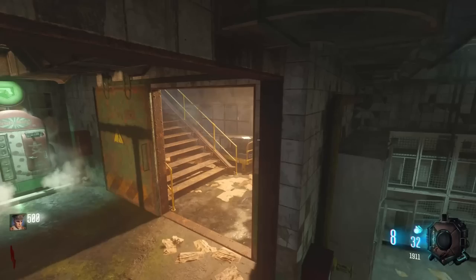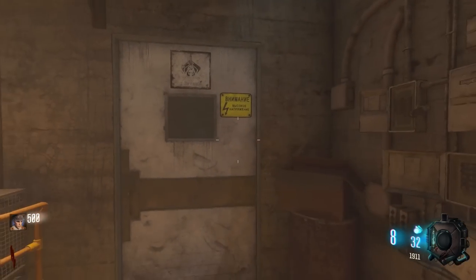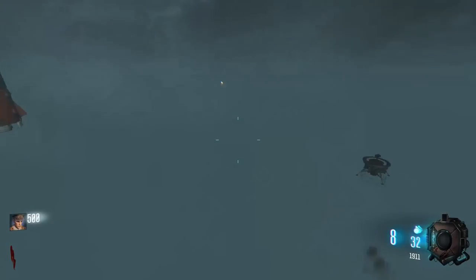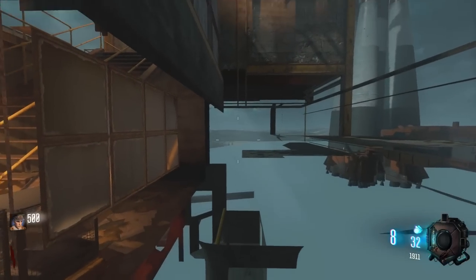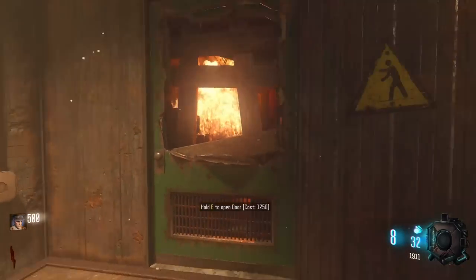Crossroads - do we go left? Do we go right? We're going right. What do we got here? So we've got a door, of course. Let's check it out. Anything on the other side? Looks like no - it goes absolutely nowhere. And up the stairs and into here, we've got this window right here.